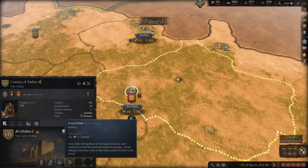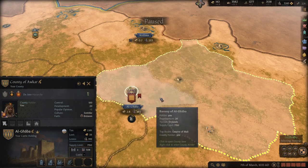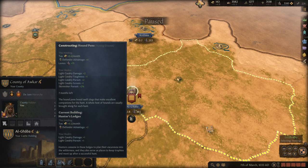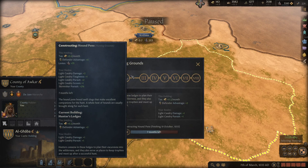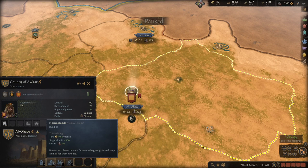If you want money, crop fields are going to be your best bet — they give you the most income. You've got other options like hound pens and hunting grounds; at max level they give half-decent taxes, but the big thing is they also provide levies and a defense advantage.